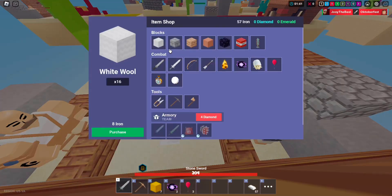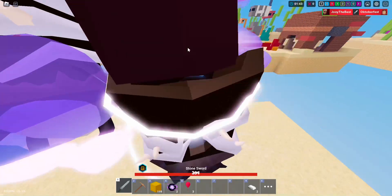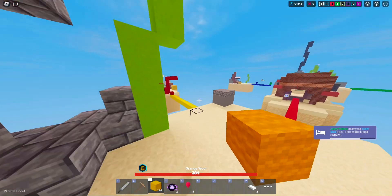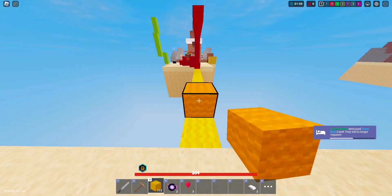The only downside to this kit is crossbows. If someone has a crossbow and is crossbow spamming you, you're most likely not going to win — except if you also have a crossbow and good aim.